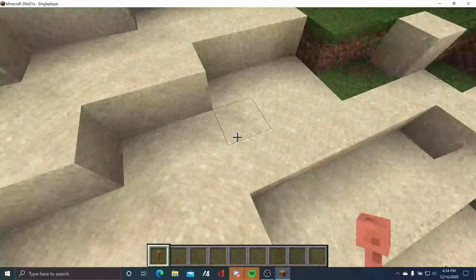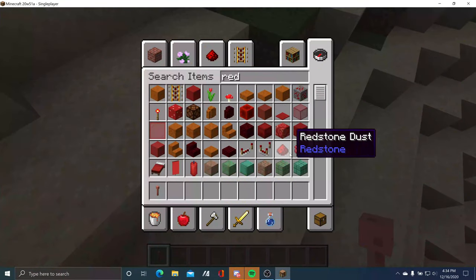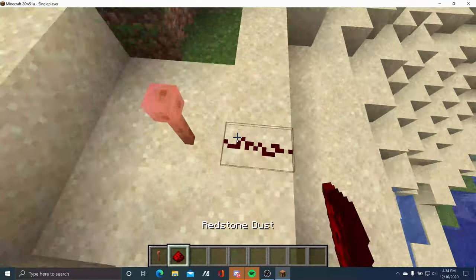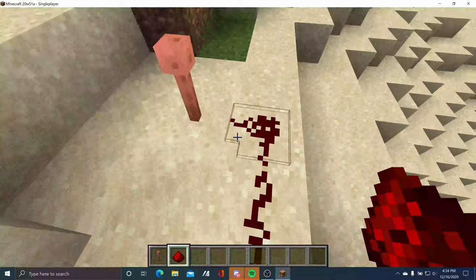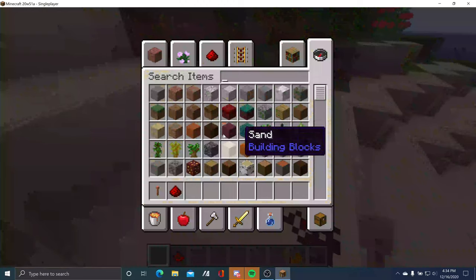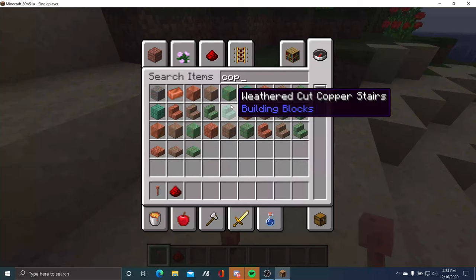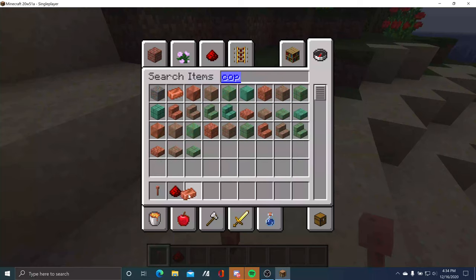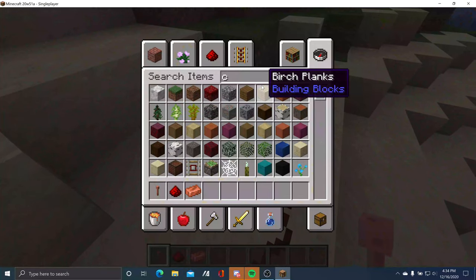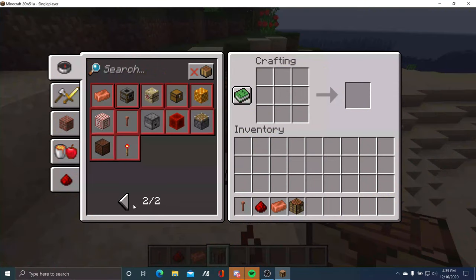The next feature is a lightning rod. If you put this down and attach redstone, this lightning rod can detect and activate redstone. A lightning strike should also strike on this rod. In order to craft a lightning rod, you need copper — specifically three copper ingots to craft it.